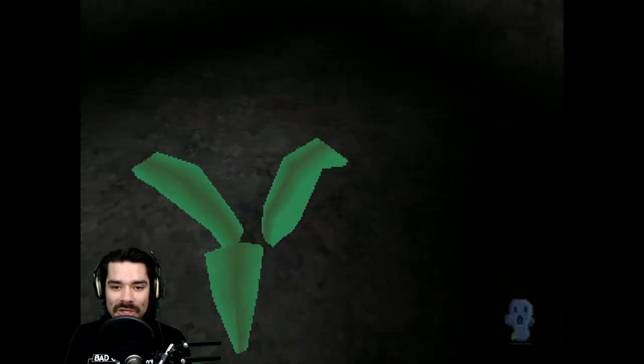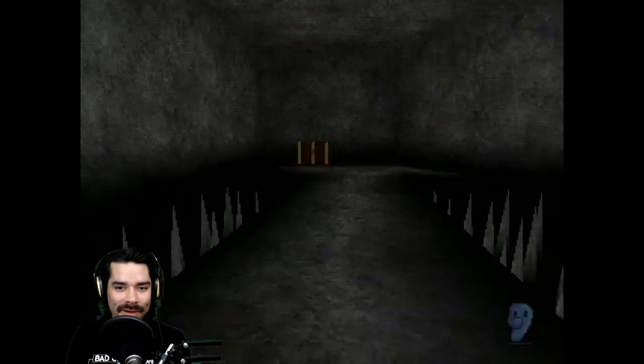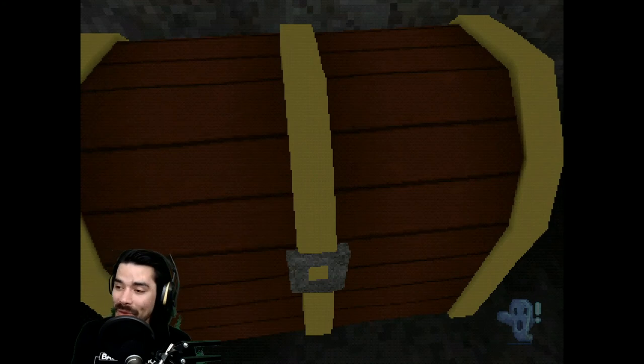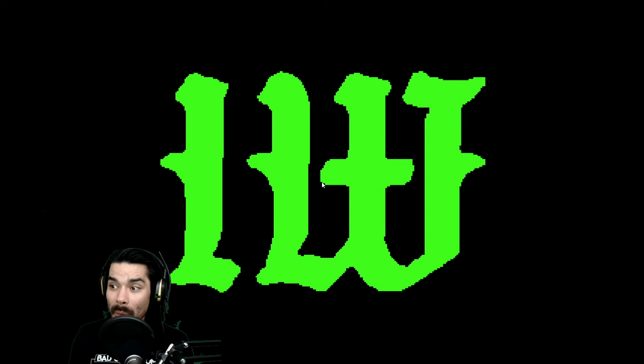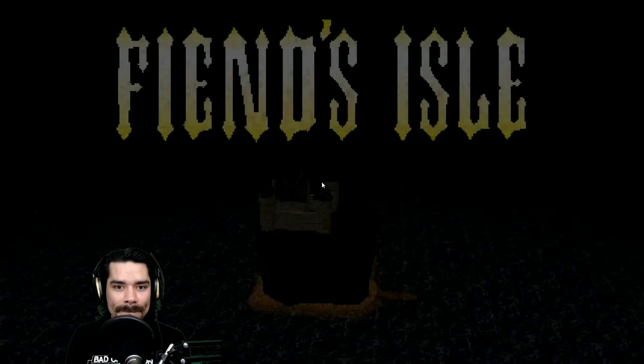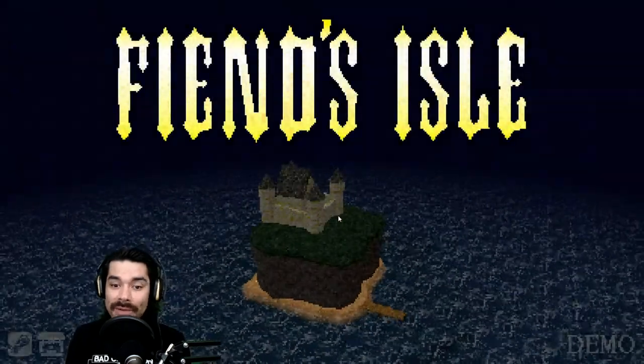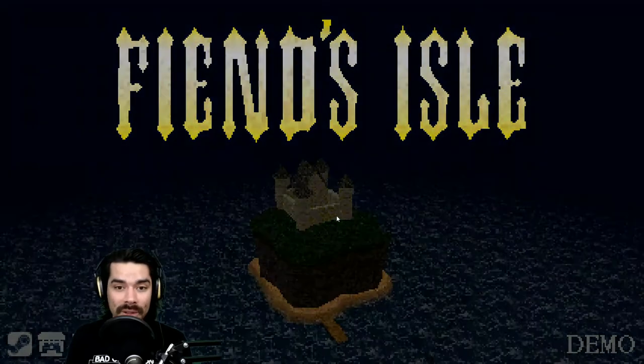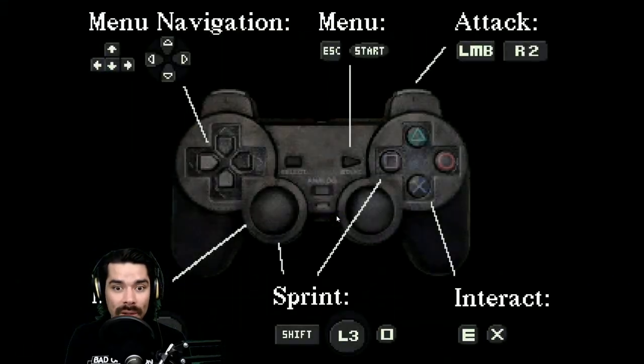This isn't even in the game — this is the loading room, and every loading room has an object that you interact with, and it loads you into the actual game. Fiend's Isle. Oh, that looks really cool. Demo. Press Start button. Should I use a controller? I've got one.